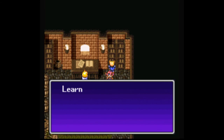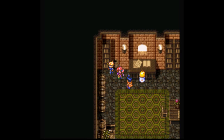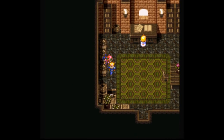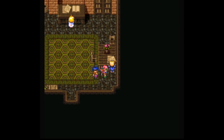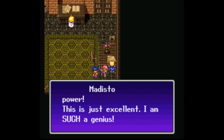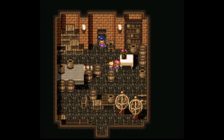Why does it have to go so slow? This text speed is going to be the death of me. Back in Medisto's house there's a research diary: 'Genius experiment was a big success — what incredible power. I am such a genius.' Sure, if you say so. Let's get out of here.